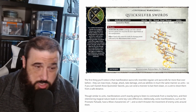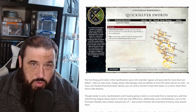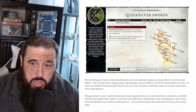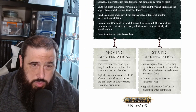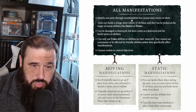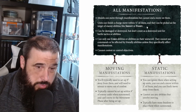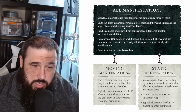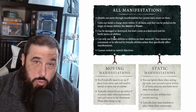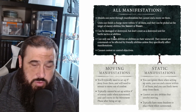Another key thing: these things are free - you don't pay points for them anymore. You literally just take the spell lore that includes them and then you'll be able to summon it. There are different ones - the Prismatic Palisade has no movement characteristic and can't move around. For general rules: models can move through manifestations but cannot end a move on them. Units can finish a charge move within half an inch of them, and they can be picked as a target of enemy abilities like shoot and fight. They can be damaged or destroyed but cannot count as destroyed units for battle tactics or abilities.